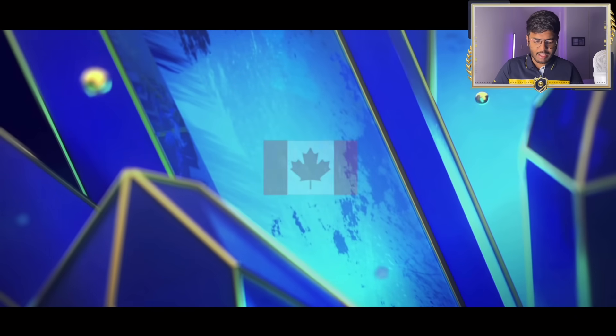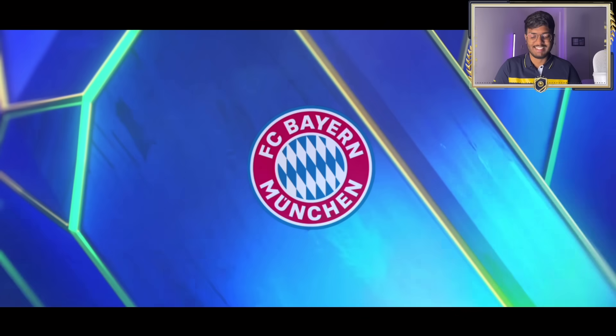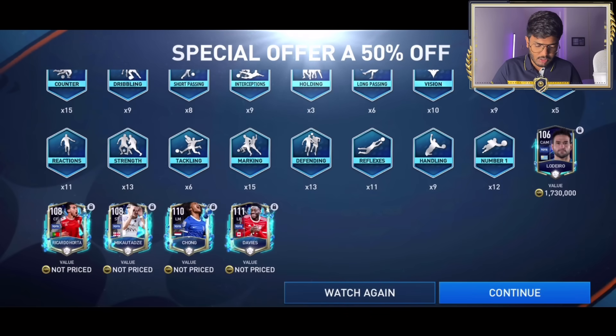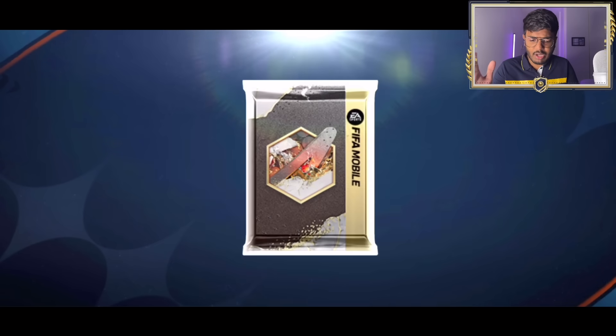That's a walkout - it's a Team of the Season card. My device is lagging today. It's Davies - Anthony Davies, Alfonso Davies! 111 rated Alfonso Davies, so that's not bad. We've also got a 110 rated Chong, and we've got Quarish Kalia Troll, and Ricard the Hota.